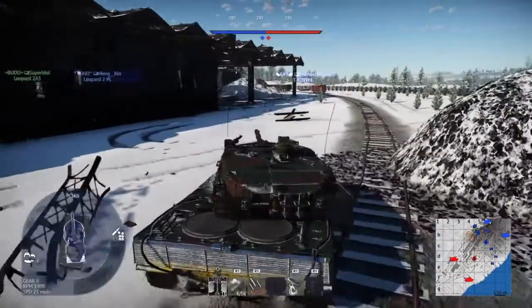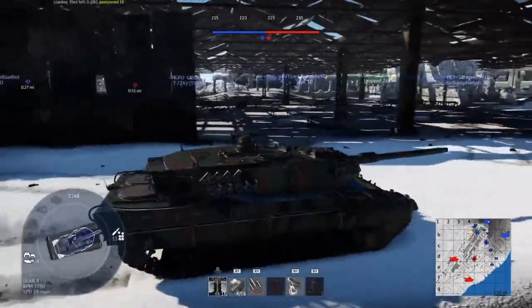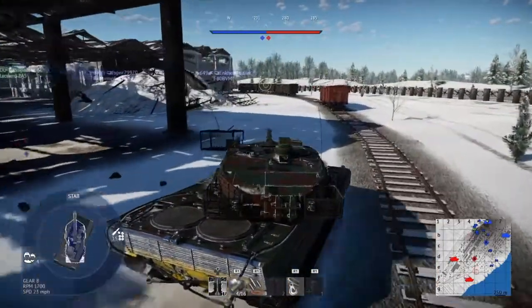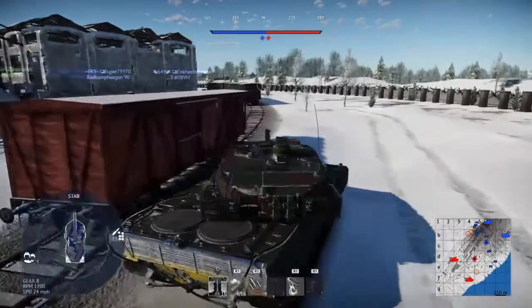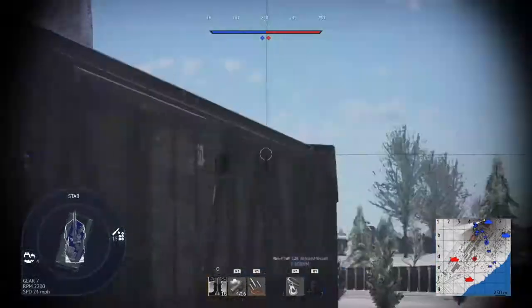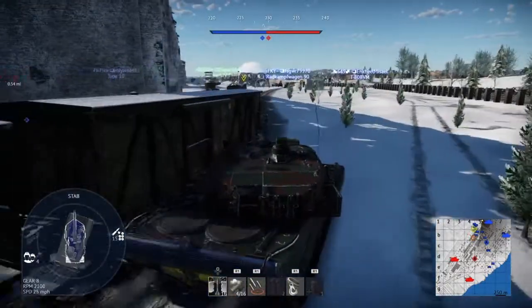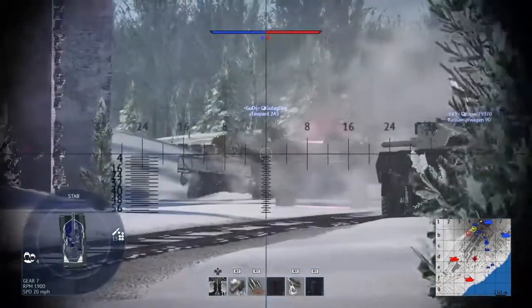Coming up right now is a Russian tank — that is a T-80 BVM, which is actually a pretty recent tank in real life that the Russians have come up with, like 2000s or something. Russian tanks, as you can see, are way smaller than my tank over there. Russia wants shorter tanks, and these tanks are meant for tank combat — they're meant to kill other tanks.